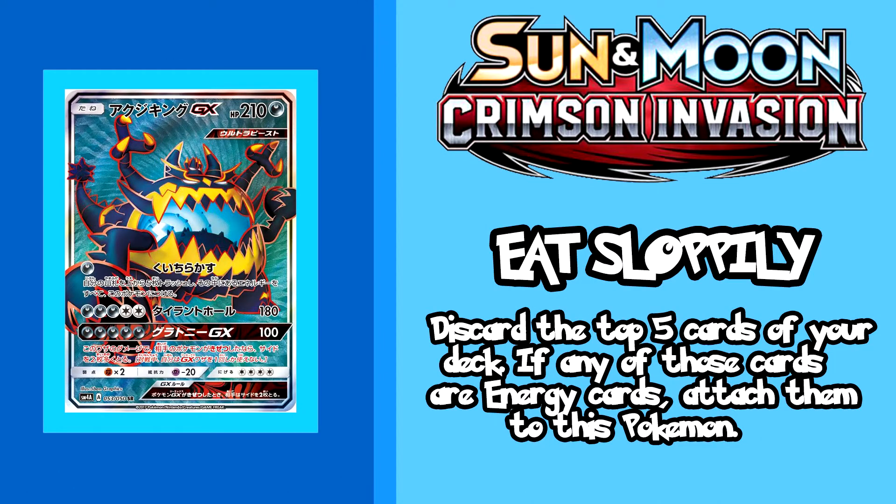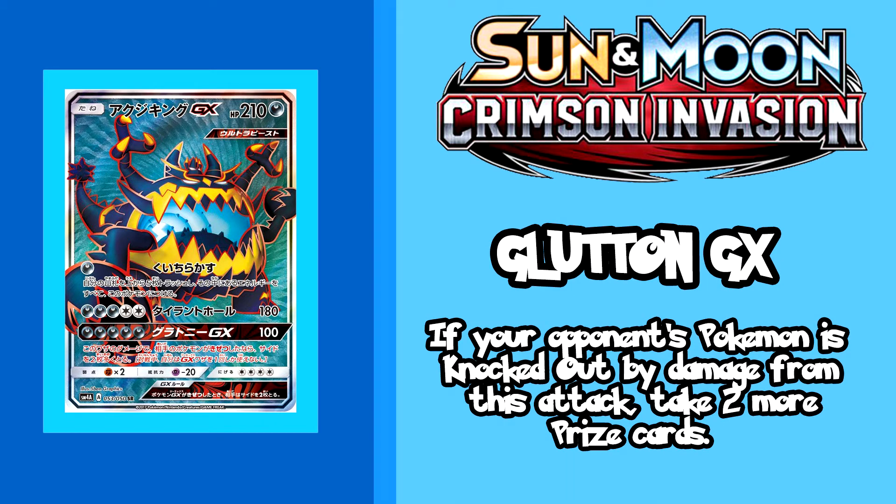Next up we have Guzzlord GX's full art review this week. It has a slick blue and green spiral background, almost the same as Guzma's full art. This isn't the best card but it can be quite lethal and very fun to play. For one energy it will discard the top five cards of your deck and attach any energy to itself. Plus its GX attack is savage, allowing you to take two prize cards instead of one if you knock out a Pokemon — so if you manage to KO a GX card, instead of taking two prize cards you take four, which is more or less the end of the game.